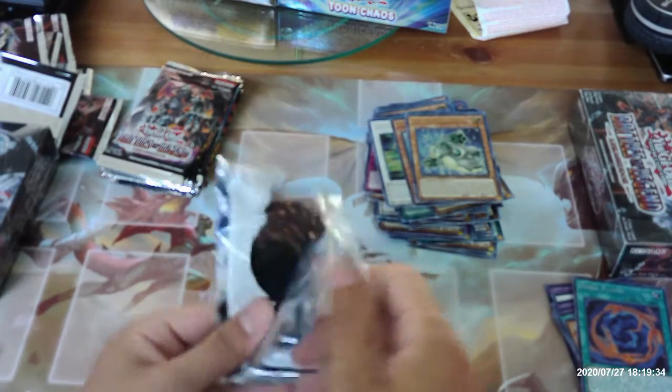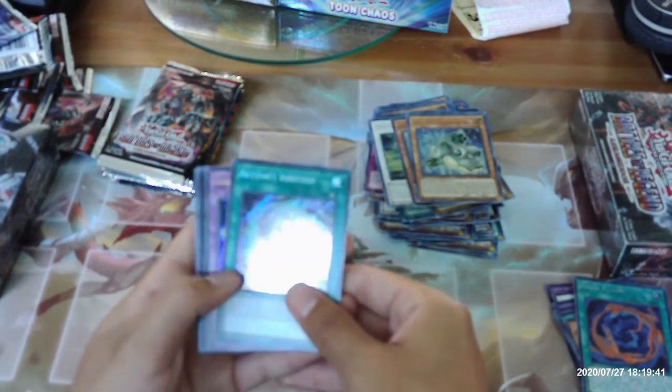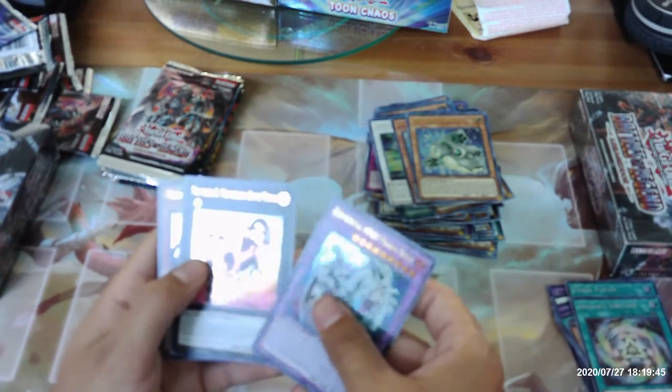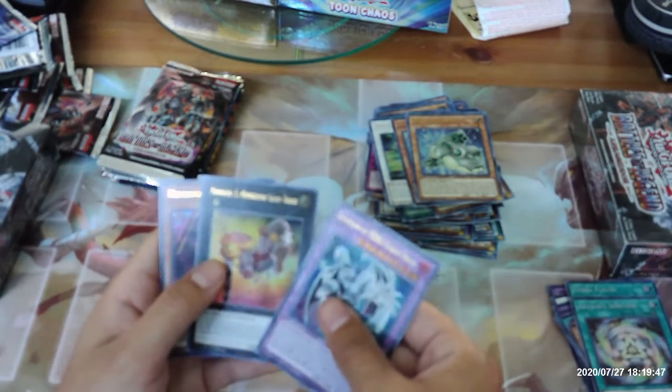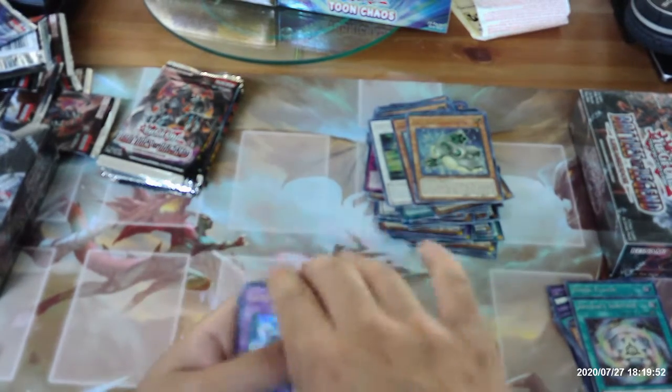We're about halfway through the packs on the left side of the first booster box. Artifact Ignition, Elemental Hero Chaos Neos, Number Three Numeron Gate Trini, another Numeron Wall, and another Goyo Guardian.